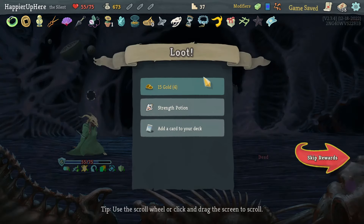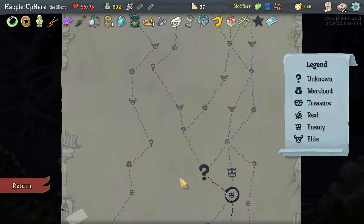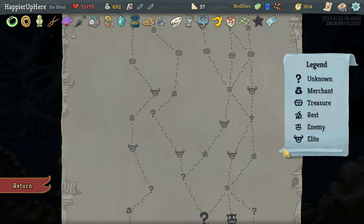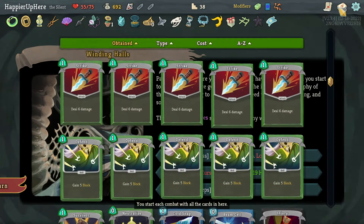Didn't take too much damage. Got Strength Potion, Stack, Piercing Wail, Rebound. I think it's a perfect time to take Stack — my deck is large enough that Stack will be pretty useful now. Going left and then right. This would give me curse number three and it's a unique curse — let's risk it. Also the healing — I do appreciate that.